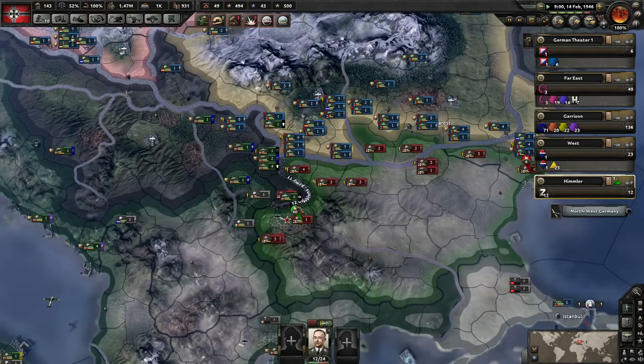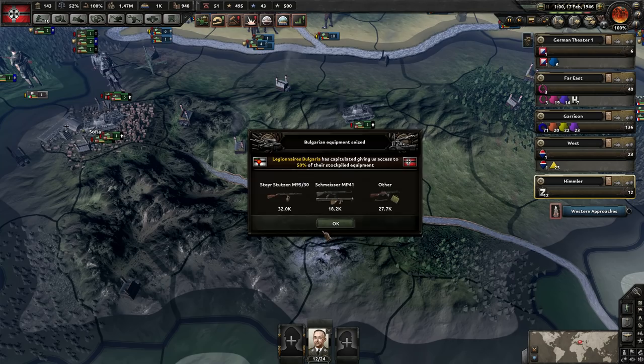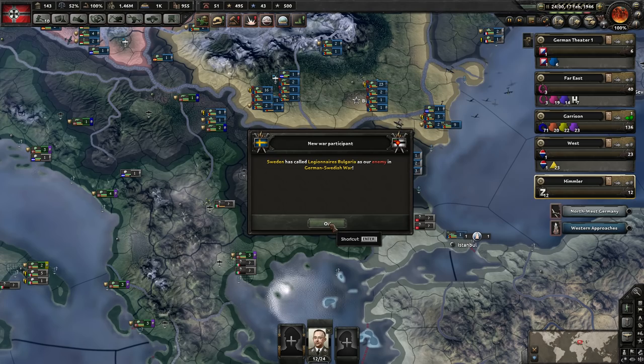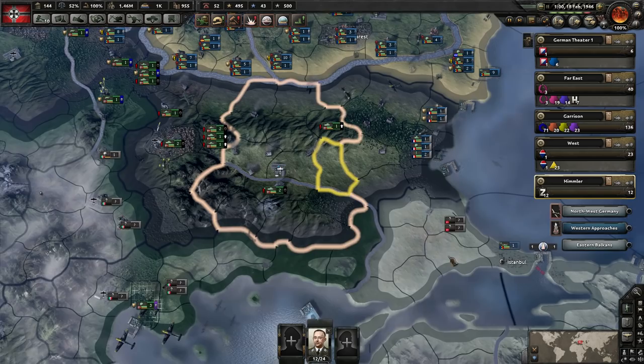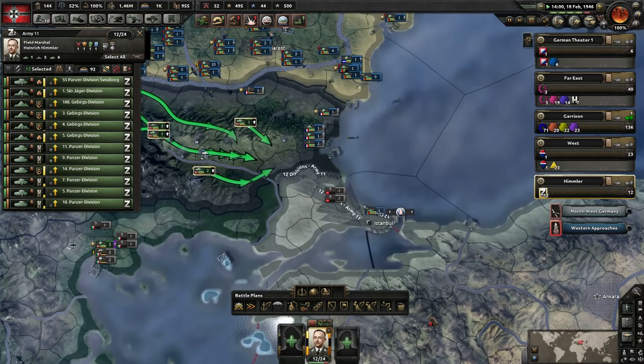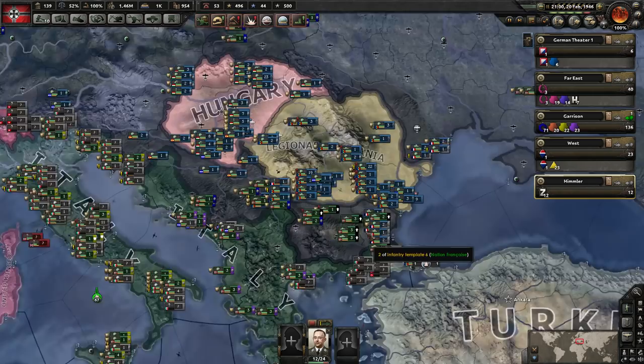So now, when a nation capitulates, it doesn't insta-die immediately — there's like a slight delay. I'm guessing their stability was a little bit low. Bulgaria has joined a faction — yeah, they're in the Allies. I've noticed that seems to happen more often now in this DLC, where a fascist nation will join an ideology that's not theirs. Factions before were kind of ideologically pure.